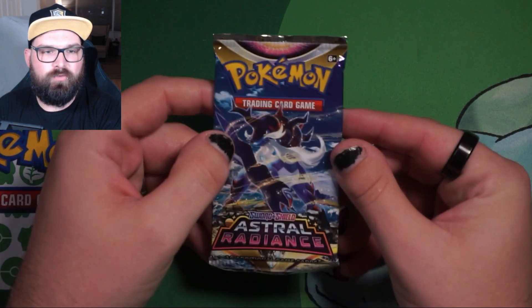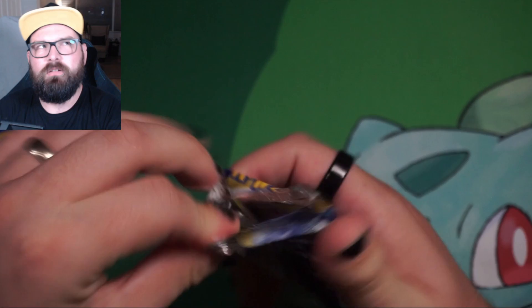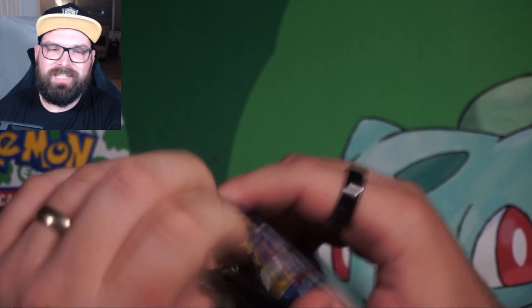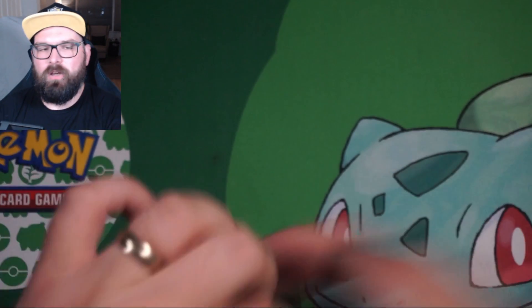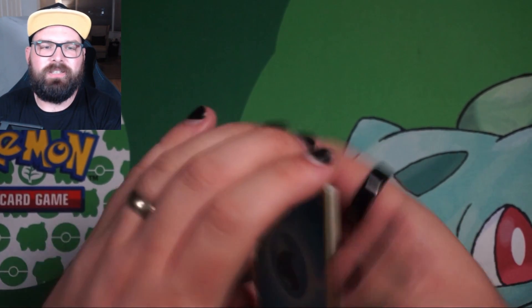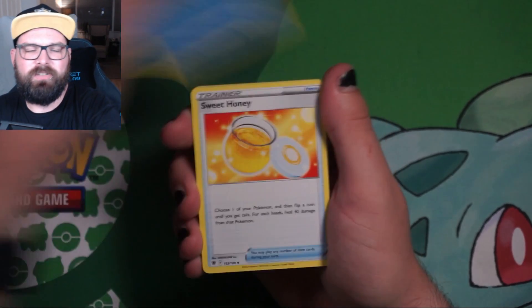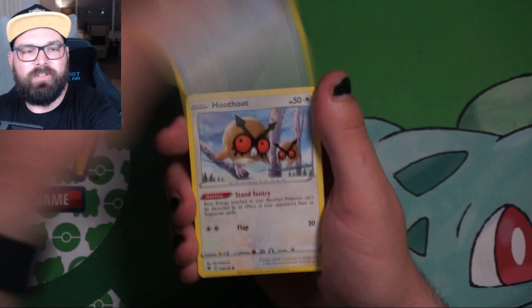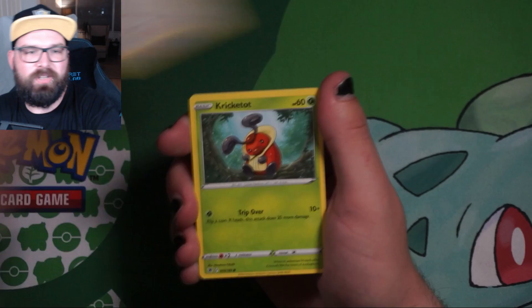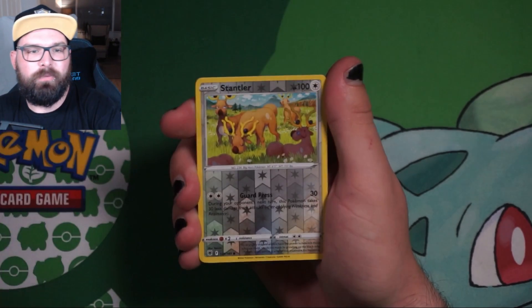The last time I opened Astral Radiance I said I was only missing one alternate art, which was the Lilligant. However, as I was editing that video, I realised that actually we're still missing the Alternate Art Machamp, which is probably the big chaser alternate art in Astral Radiance. So let's see if we can get that. We're also looking for some Trainer Gallery cards, so let's see how lucky we are.